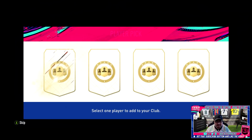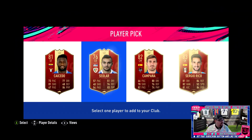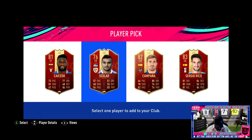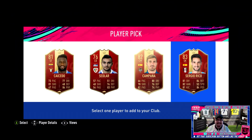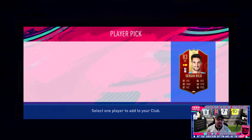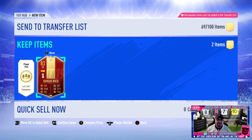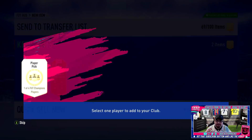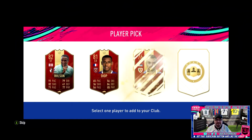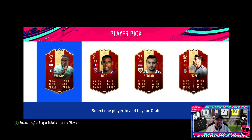We need some high-rated cards so we can start putting them into some icon SBCs. That's okay - that's just the first pack - we get an 83 rated player. Obviously we only finished Gold 1 so we can't expect too much. The 88s, 89s and 92s are always there for Silver 1 players. The last one - can we get at least an 86 rated player? We get an 86, we get an 86.